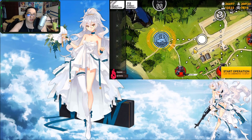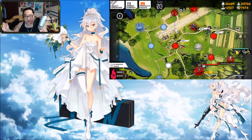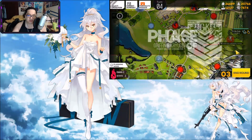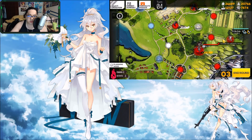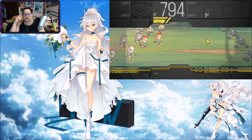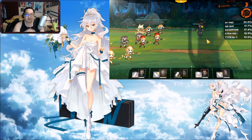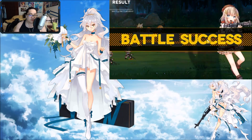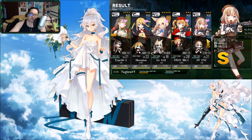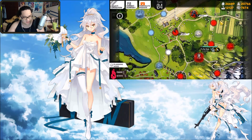Just in case the boss trolls me, I want to show you right here. She could walk up to me or straight up - thankfully she goes straight down. I take the bottom route; it's the same number of moves either way. The Chapter 1 boss - you can just breeze through her. She doesn't even get a hit off.